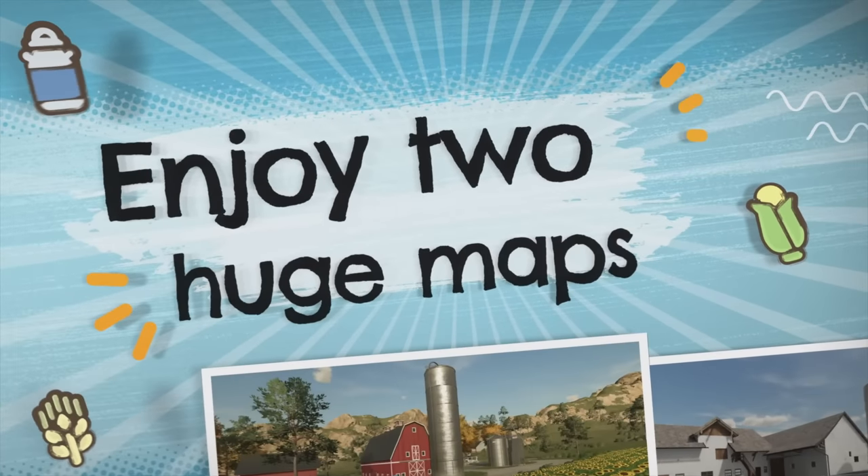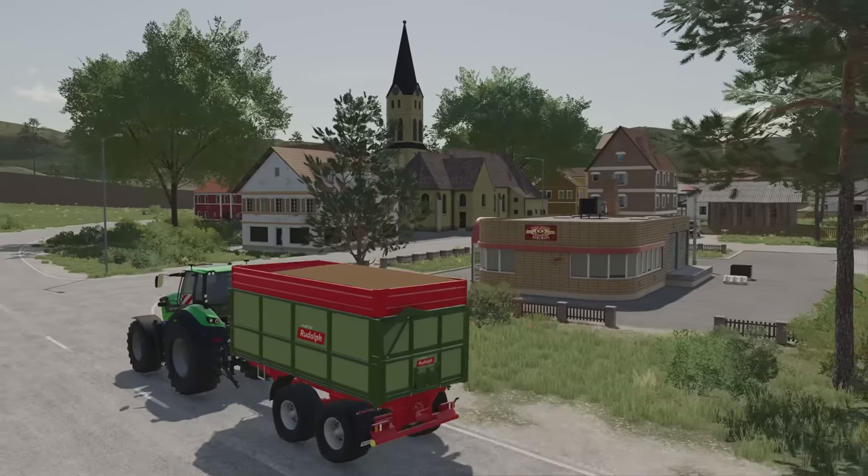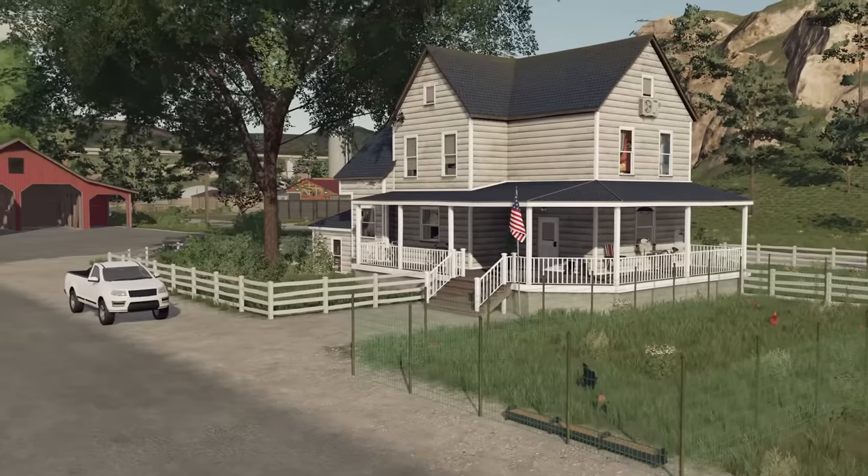Number two — you've got two maps for Farming Simulator 23. You've got Newbron, which is the European map, and then you also have Amberstone, which is more of the North American map. Take note that the tutorial for in-game is only on Amberstone — Newbron doesn't get any tutorial. These maps are very reminiscent of the Farming Simulator 22 maps, Elm Creek and Ope Valeron. They kind of feel somewhat similar but are a little bit different as well, so don't expect direct correlations.